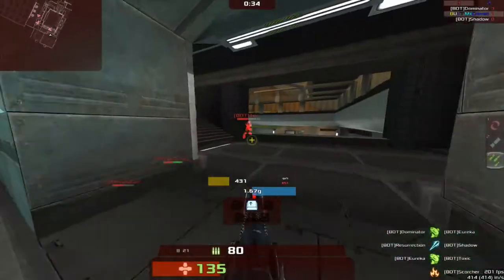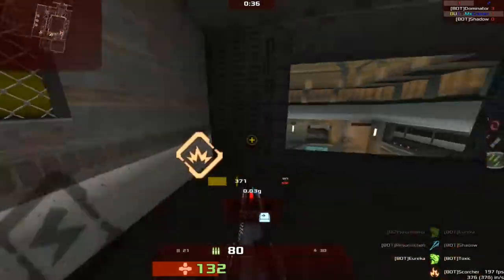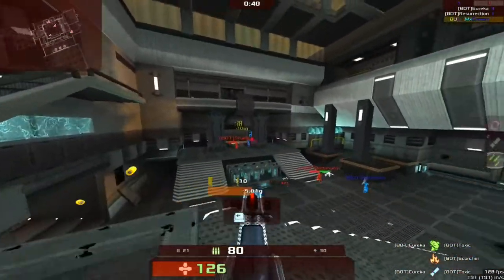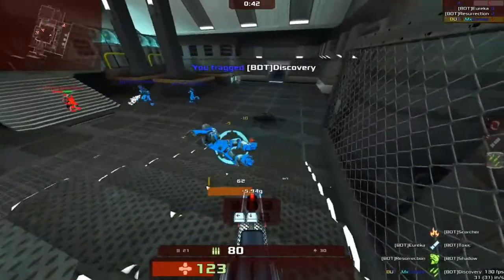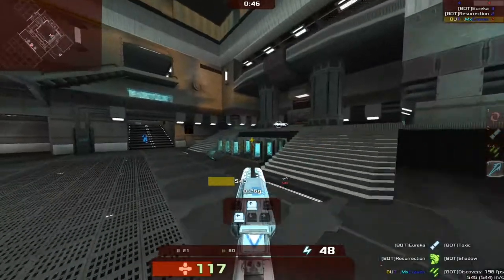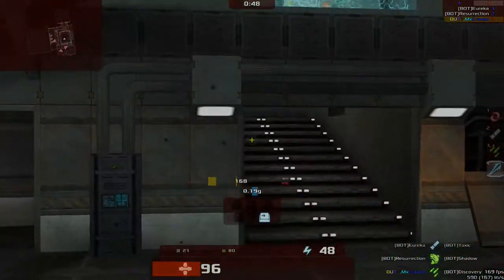Team Deathmatch is a game mode much like Deathmatch except the players are divided into teams and are pitted against each other. Teammates need to communicate with each other to ensure a victory. The maps are generally slightly bigger than Deathmatch maps and teamwork is very important to winning the game.